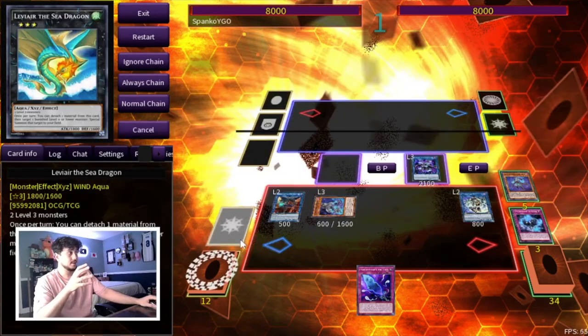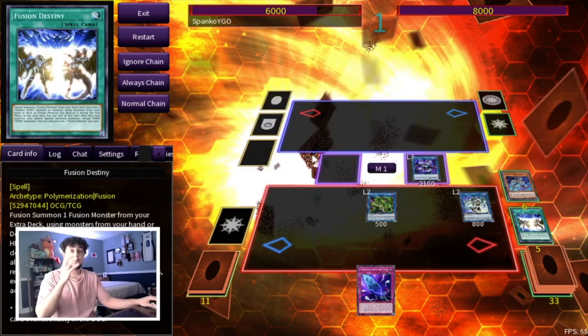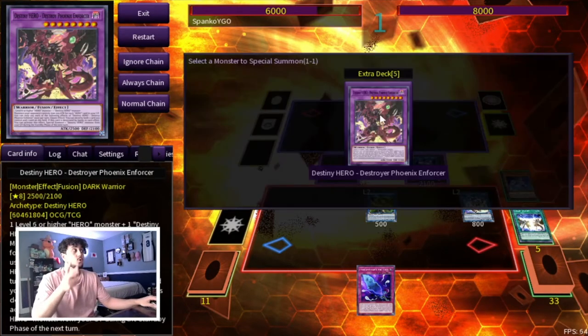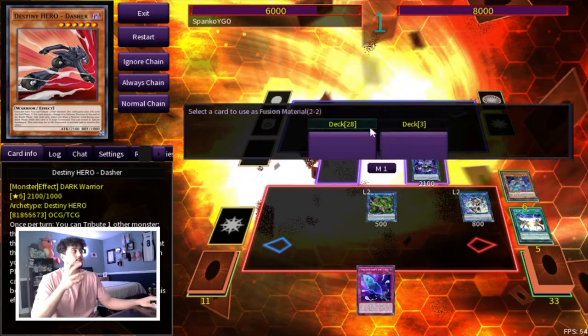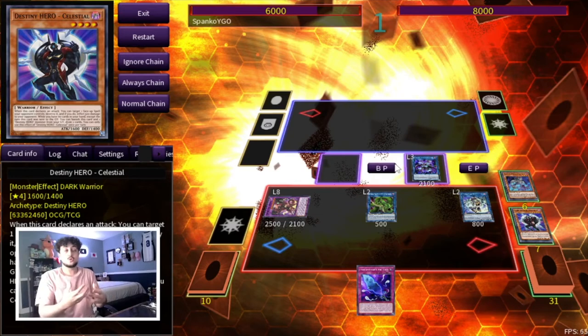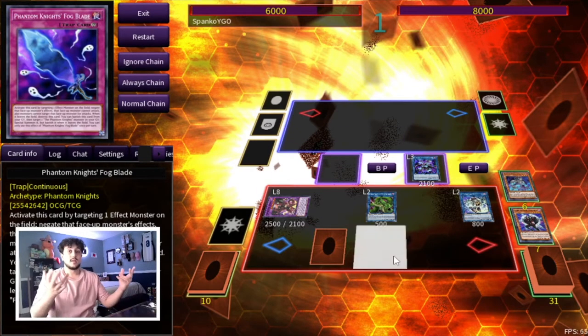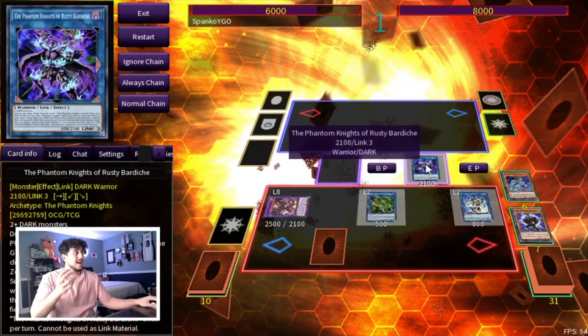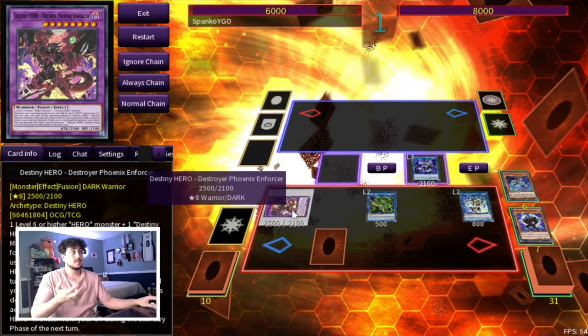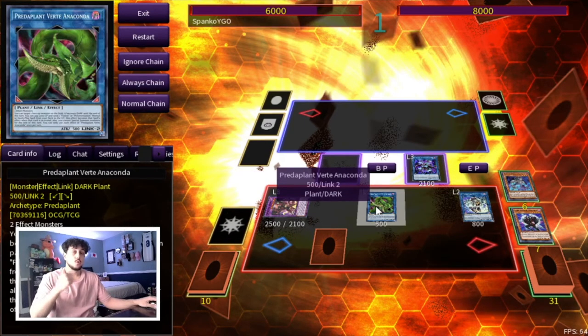Now go into IP Masquerina, then Verte Anaconda. Activate Verte sending Fusion Destiny — boom, you're still ending on four disruptions, just with two cards this time. Tour Guide is obviously a little better in the sense that it's a one card combo. You won't open Tour Guide every game, but this two card line is how you make the deck really consistent. Set Fogblade and proceed to end phase. You have Bardish again for next turn follow-up, DPE for a pop, Fogblade for a negate, and two more negates from Apollo — four disruptions total.